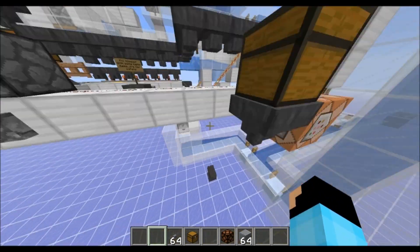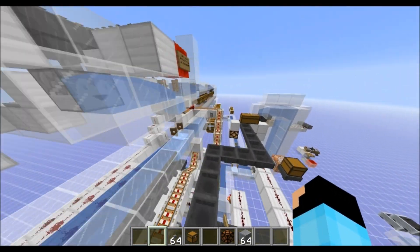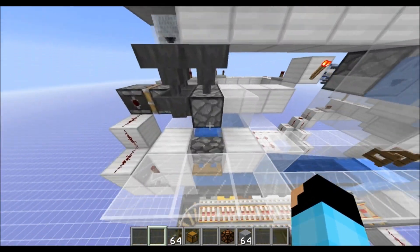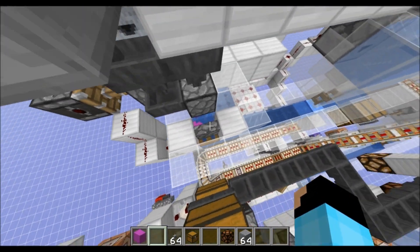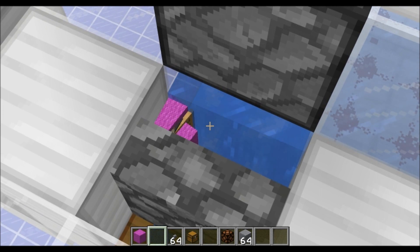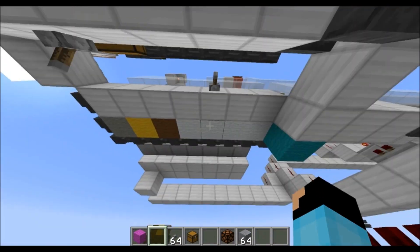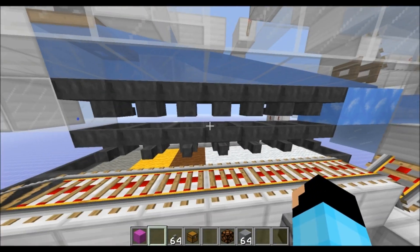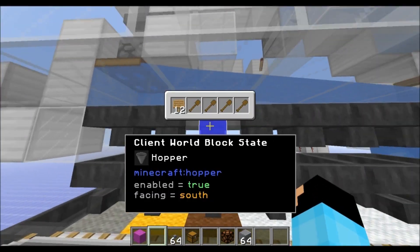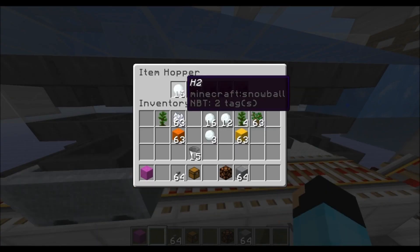I'll turn it on so you can try to see that. Some of the last items it's going to put in here are those filler items, and those are all named. They will get pulled out by these sorters. Just in case you didn't realize it, these are some of the simplest sorters you can have because there's no redstone involved — it's just these hoppers. I've filled up the rest of the spaces with shovels, but H2 is up here and H2 is down here as well.